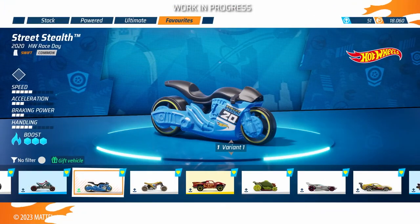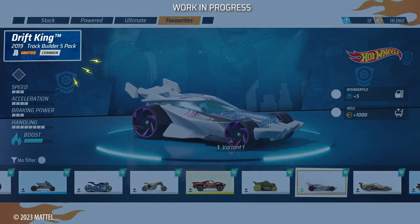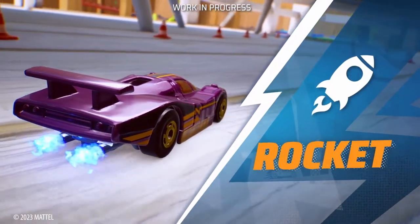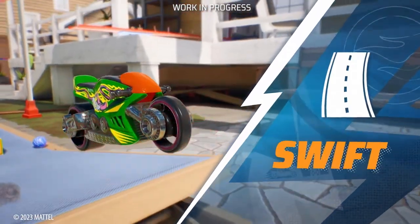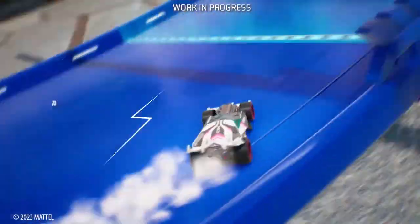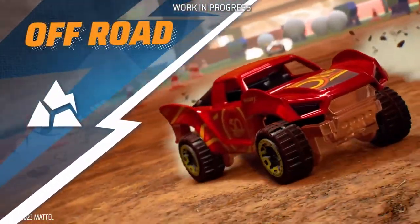You have your own style and personality, and now your vehicles have theirs. You can check the new categories here: Rocket — faster on straights. Balanced — a good mix of speed and handling. Swift — lighter and competitive. Drifter — to go into corners like a pro. Heavy Duty — massive and stronger. And Off-Road — well, you get it.